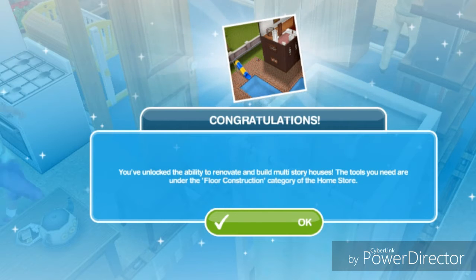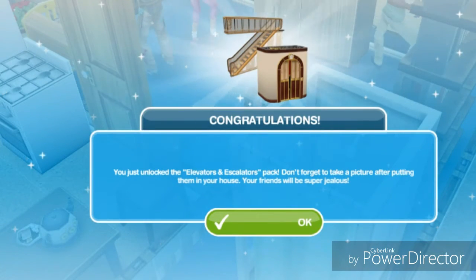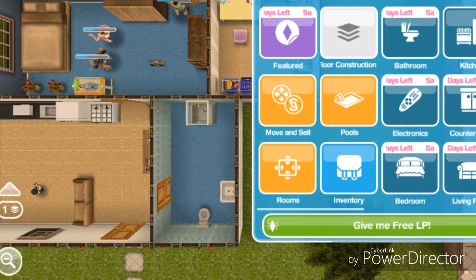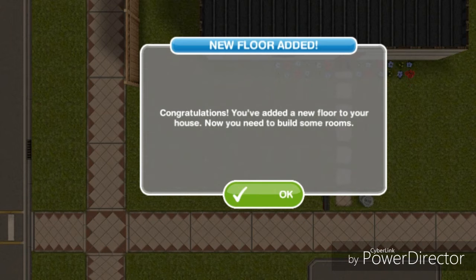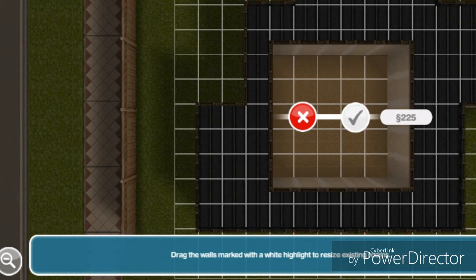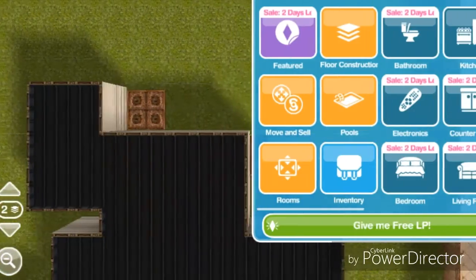Congratulations! You've unlocked the ability to renovate and build multi-story houses. The tools you'll need are under the floor construction category of the home store. You just unlocked the elevators and escalators pack — don't forget to take a picture after putting them in your house, your friends will be super jealous. You can add a second story to your house by going to floor construction, tapping on the white thing, and then accepting — that will add a new floor to your house. And you can just add rooms from there.